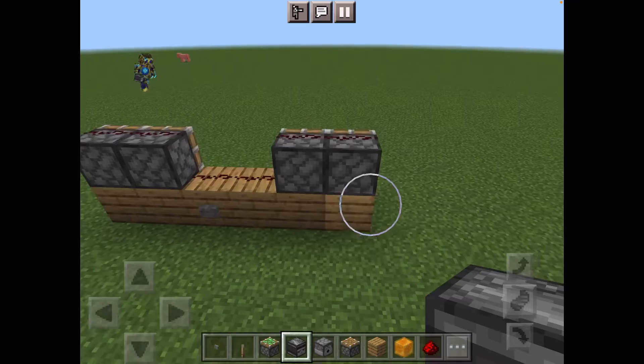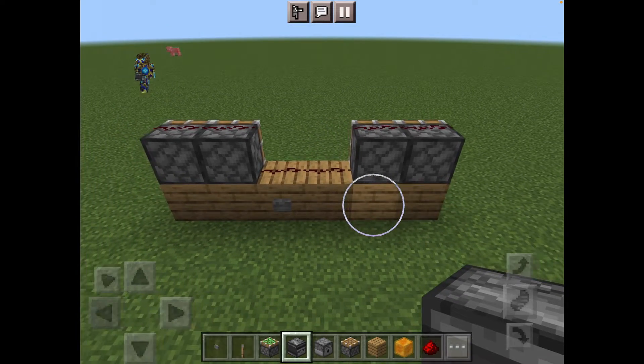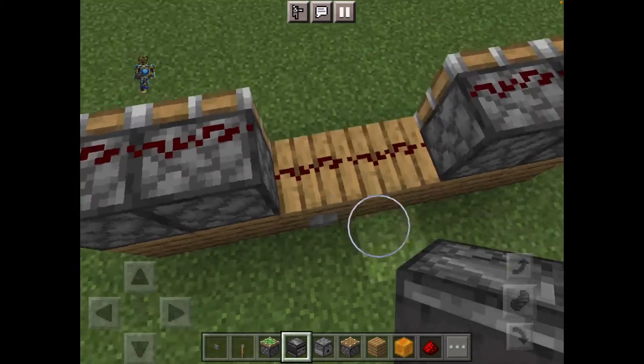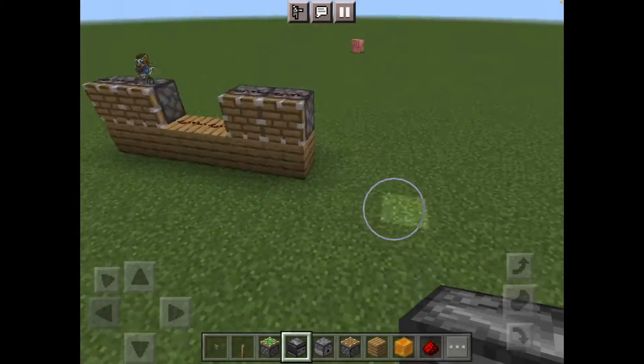So this triggering system is six oak wooden planks as you can see along here, a button on the third one, two pistons on either side, and redstone all along the top.